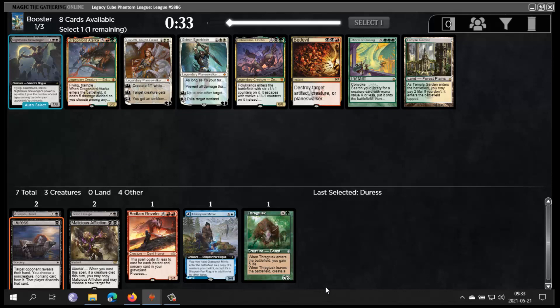Polukranos is interesting — maybe I could be green-black Reanimator. But there's Nighthawk Scavenger. I like this card way more in this cube than in Vintage Cube — this is a more creature-centric environment. It's great against the red burn deck and also other aggro decks, so I'm gonna take it. It's a fine card to reanimate.